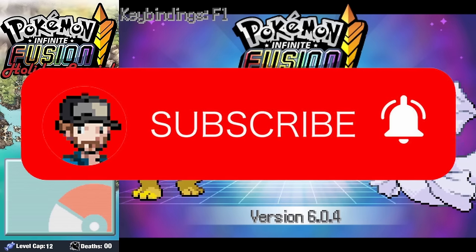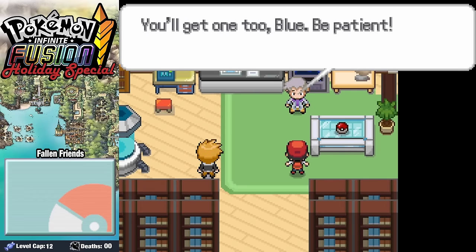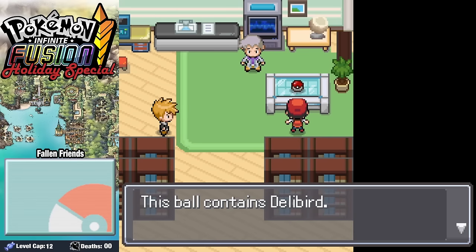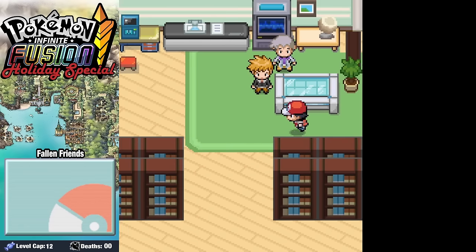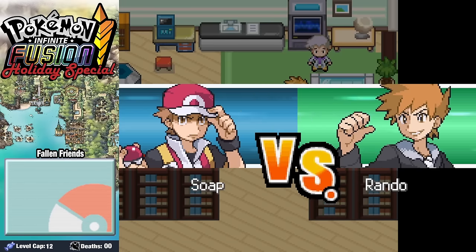Now we're really getting into it. Starting things off in Professor Rogue's lab, we see that as opposed to our normal three starters, there's just one Pokeball there waiting for us. Rando is a little disappointed that he doesn't get to choose this special Pokemon, but it contains a Delibird. And what's more Christmas than this shady little penguin?